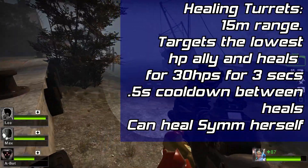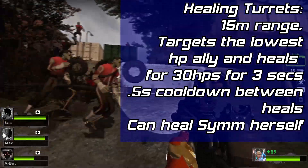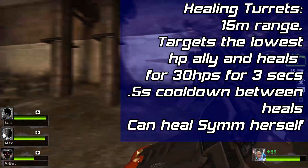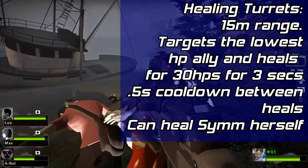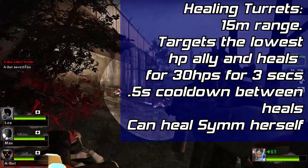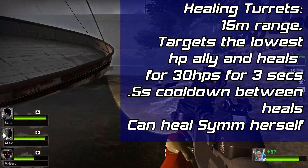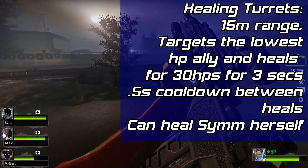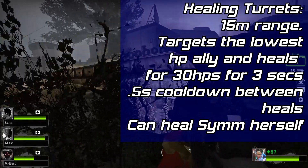Now let's talk about Symmetra's first new ability: the healing turrets. Healing turrets will be functionally identical to the damage turrets, with a few key differences. First, healing turrets will have a range increase going from 10 meters to 15 meters. Healing turrets will target the lowest health ally in their range and heal them for 30 heals a second for 3 seconds. Afterwards they incur a 0.5 second cooldown, then pick another target to heal. Leaving the turret's line of sight or running out of range will start the 0.5 second cooldown early. Symmetra is capable of being healed by her own turrets.